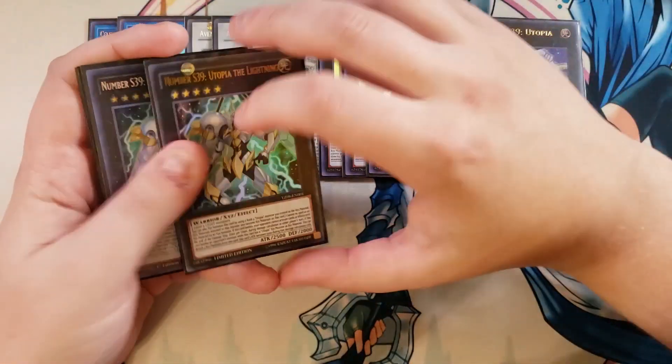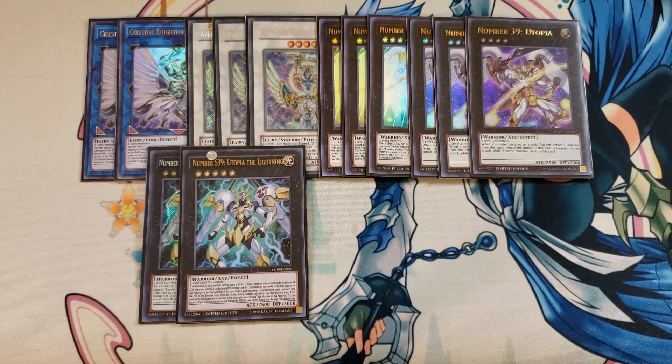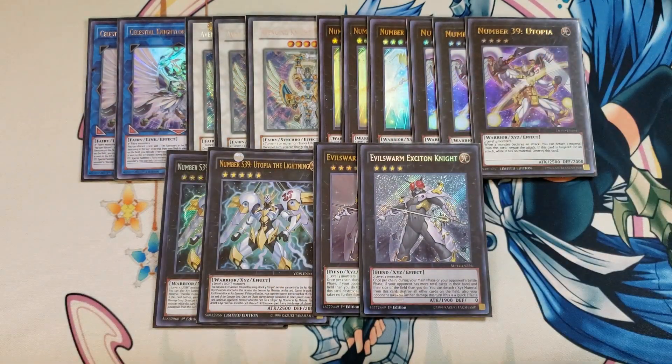I then play two copies of S39 Utopia the Lightning just in case we banish our Utopia Doubles off of Extravagance. This card can come in handy to overlay for a 5,000 attack point monster, and if your opponent is playing a lot of back row, you can use it for an Armageddon Knight-like attack where you swing and your opponent can't activate any cards. For the last two monsters in the extra deck, I'm playing two copies of Evil Sworn Exciton Knight as a good board wipe instead of Zeus.